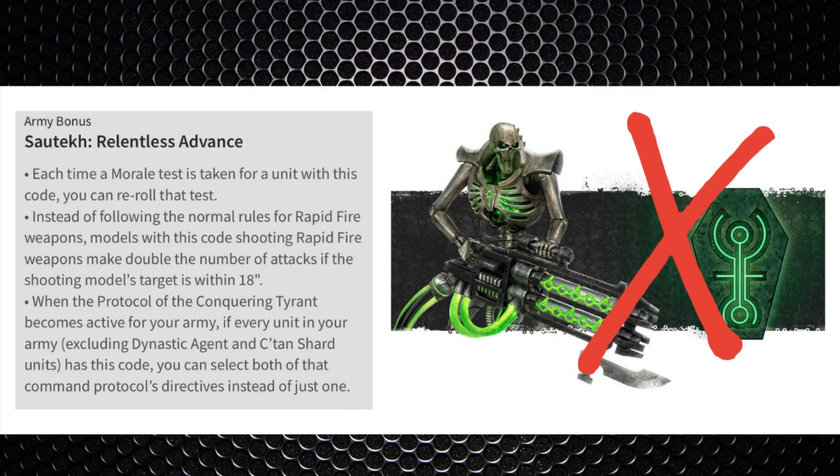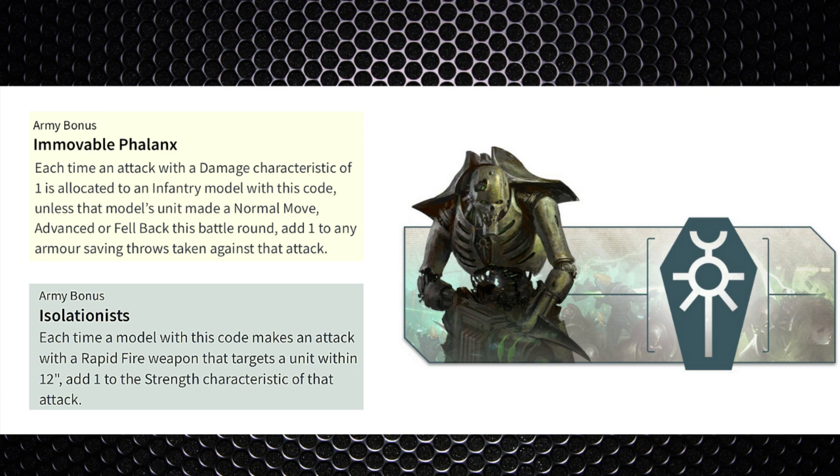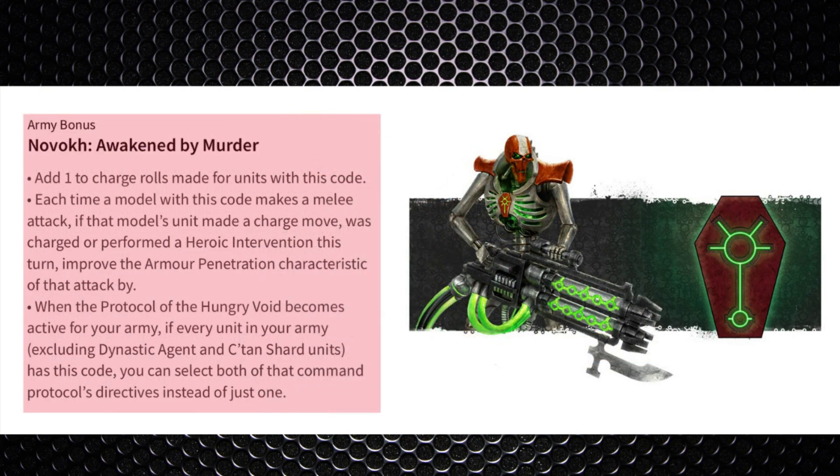If you're going shooty you're probably better going with the Mephrit dynasty. If you did want to go custom you've got a moveable phalanx with +1 to your armor save for infantry units — pair this with Isolationist for +1 strength to all your rapid fire weapons when firing within 12-inch range. If you want to be brave and fight hand to hand against the Blood Angels, good luck, but go with the Novokh dynasty for the extra -1 AP in combat.